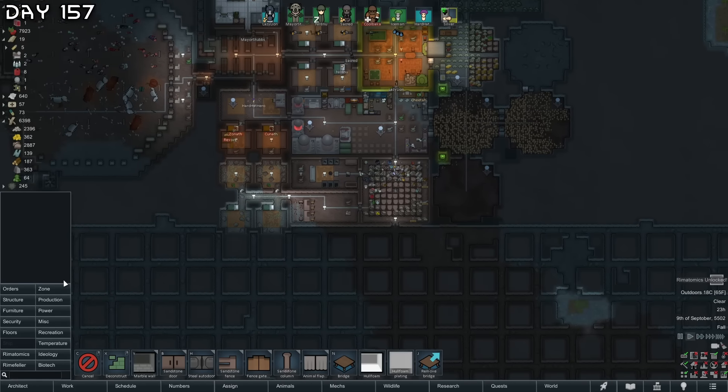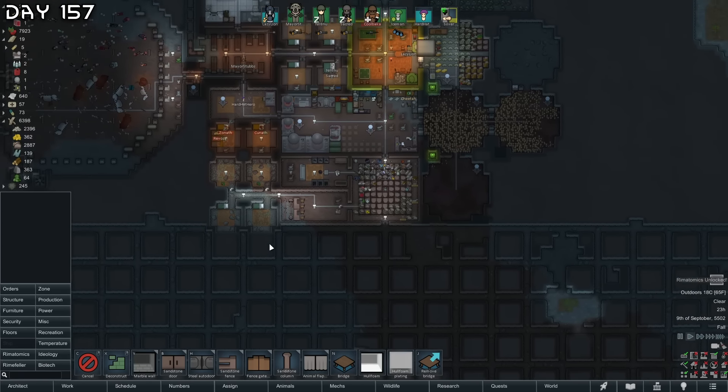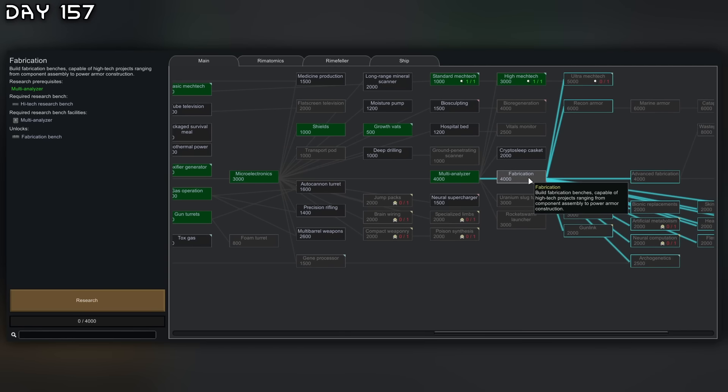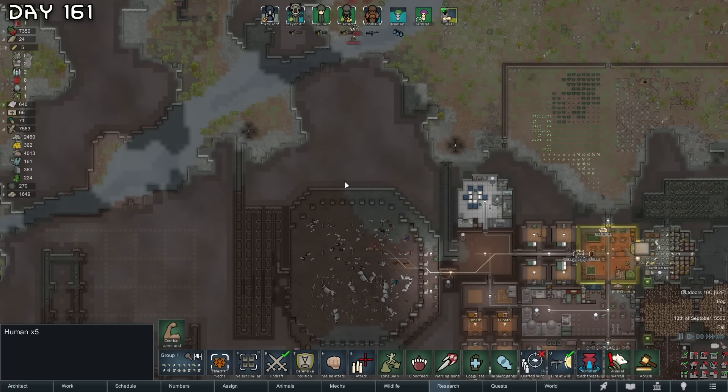Rimatomics — now we need to get nuclear power, so I'll construct a room for that. I'd also like to get fabrication — we'll research that straight away. Yes, we can get components. Raid from Pigs — that's a lot of them, they're going through the kill box.